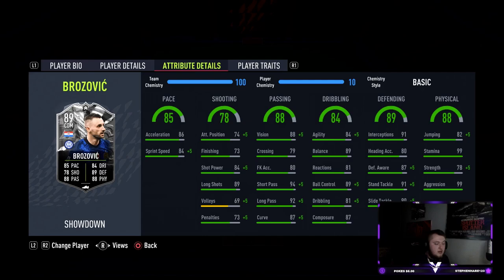88 vision, 94 short pass and 92 long pass, 87 curve — boosted up to 99 because of the finesse shot. Dribbling stats are actually really nice too: 84 agility and 89 balance, 81 reactions which is quite low, 89 ball control, 81 dribbling and 87 composure. Moving on to defending: 91 interceptions, 87 defensive awareness, 91 standing tackle and 90 slide tackle — really really good defensive stats. Physicals: 82 jumping, 99 stamina, 78 strength and 99 aggression.